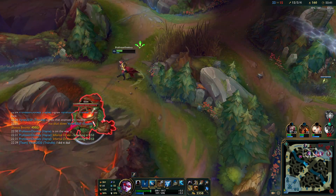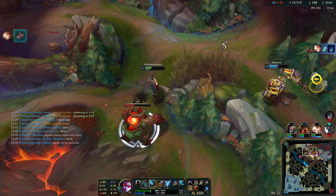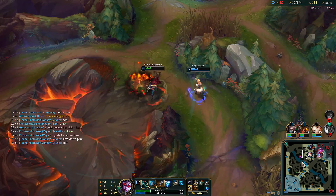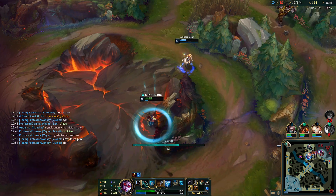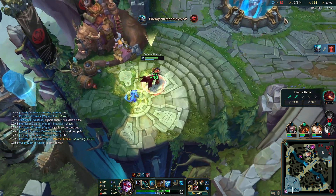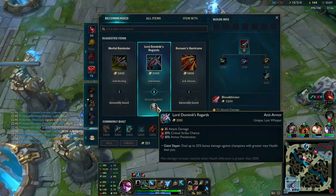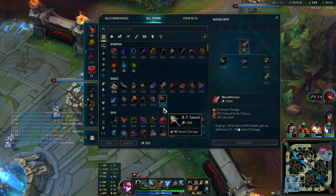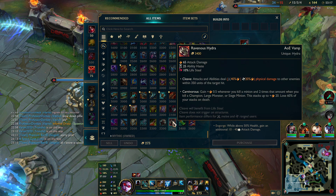Let's get red buff and infernal - I think we actually have potential to just tumble in and one tap them. Oh my god what a nice hook from Nautilus! Let's get the infernal, let's get the baron. We still need two full items - we got Prowler's and Bloodthirster, what else gives us more AD?